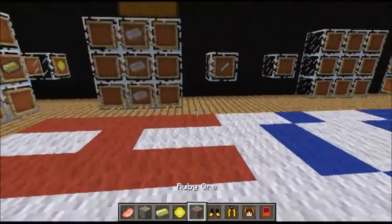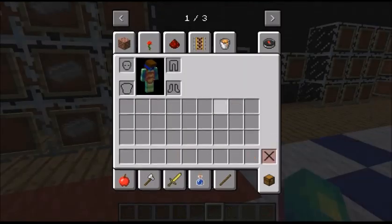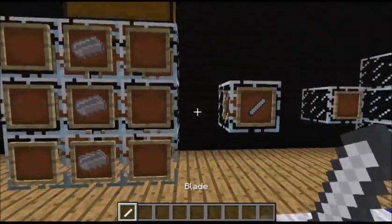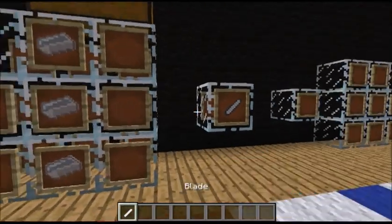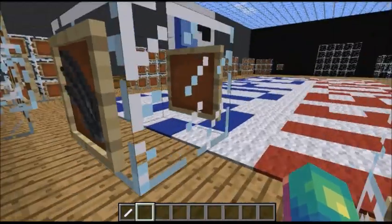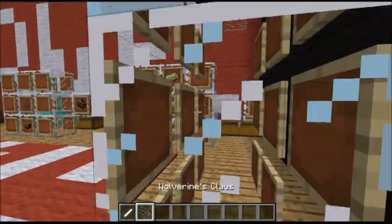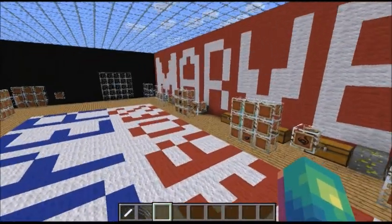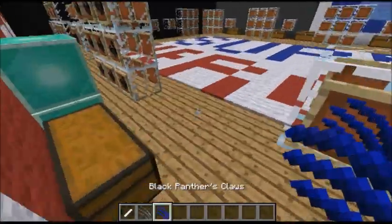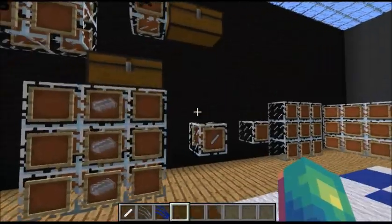Next up we have Wolverine and Deadpool, which are going to be the last for the Marvel section. What you're going to need is a blade, and you put three blades together to get Wolverine's claws. These do double the attack damage of Black Panther's claws, although Black Panther's do apply poison.